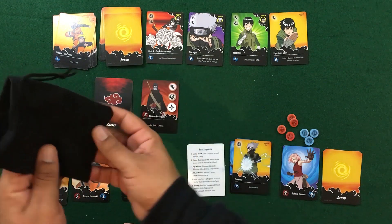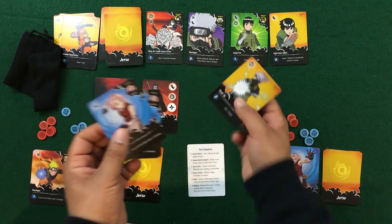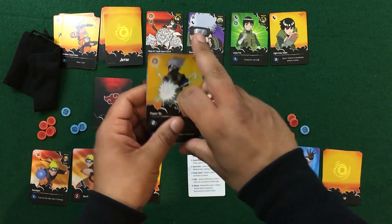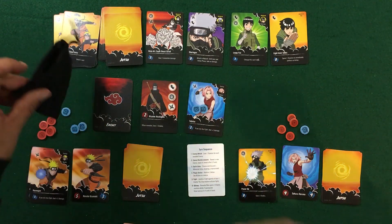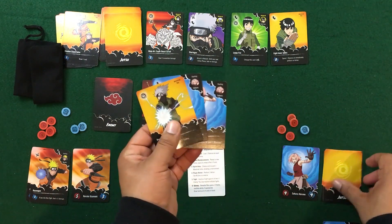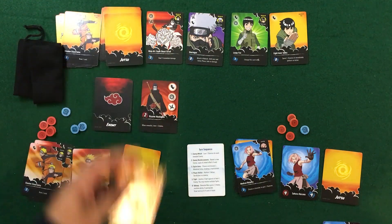Drawing from the bag for Sakura's fight: shuriken symbol. I can either play a card to gain one chakra and keep the fight going, or play a matching card to end the fight. I'll play the taijutsu card to match — you don't take damage, and by spending two chakra I deal plus one damage to Kisame, defeating him. During the upkeep phase, redraw up to four cards. Once your deck is empty, reshuffle your discard pile when you need to draw more.